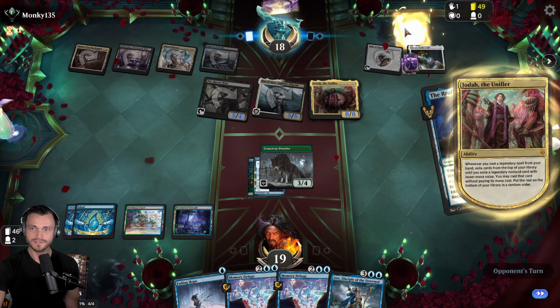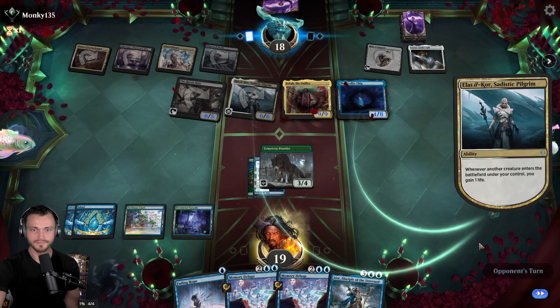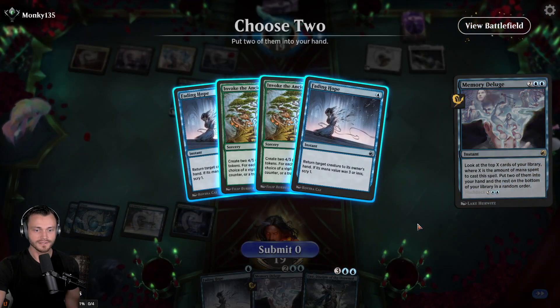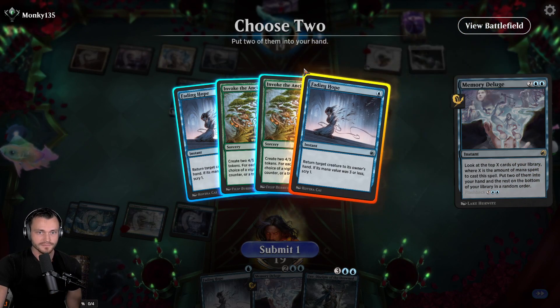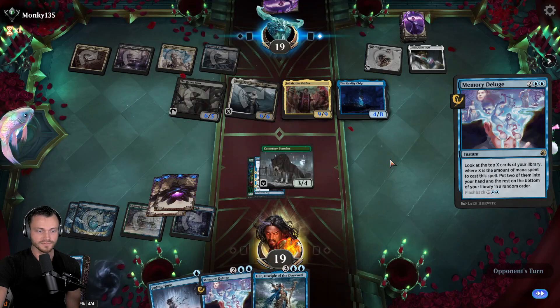They put the rest on the bottom of the library in random order. That was interesting. Well I guess we get to our Deluge off then. Invoke the Ancients fading - we really need land. Fading goes pretty good for a while though, we just keep bouncing Joda. At least one of you - maybe Invoke also. We need another green source.